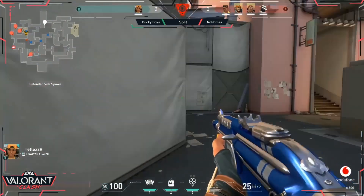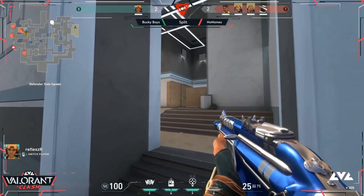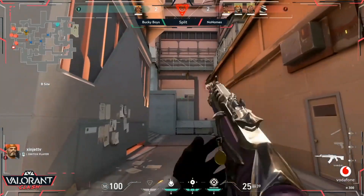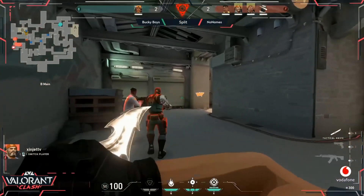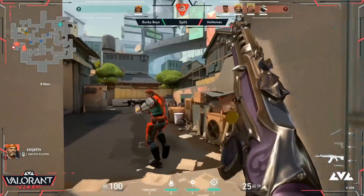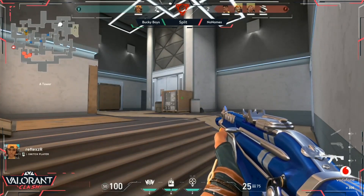Phoenix having a great round — a great Phoenix opening things up. That's the power of his ultimate: he can just make those engages, get a kill, and set up the second one. Reflex earlier got a kill with her own ultimate hitting the Raze launcher. This time Phoenix makes the opening engage — gets the first kill, sets the second up, and allows the team to just swarm onto B.